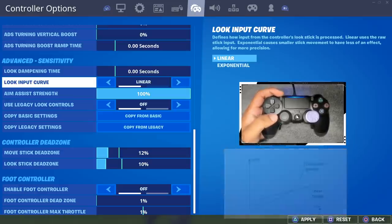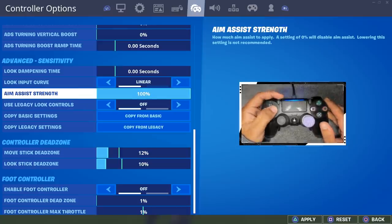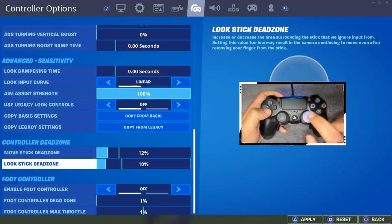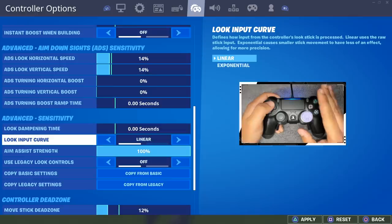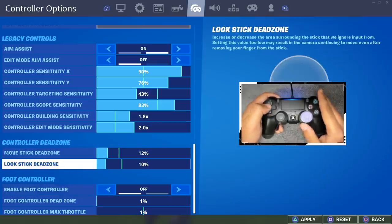Aim assist strength should always be at 100. Maybe if tracking feels too strong in close-range SMG fights you could put it down a little, but I don't think it's a good idea. Use legacy look controls is off obviously. My dead zone on the left stick is 12 and on the right stick I usually fluctuate between 10% and 9%. Lately I've been on 9% but just switched back to 10% — at 10% my aim is better, but at 9% my edits and builds are better. Foot controller is off; you don't need it on linear, though it used to help on legacy. My dead zone was 12 on legacy but on linear I have it at 10.